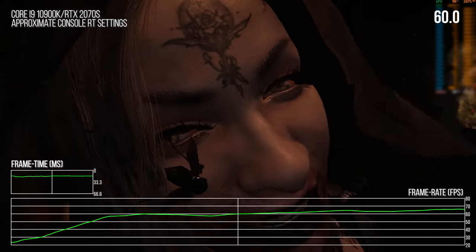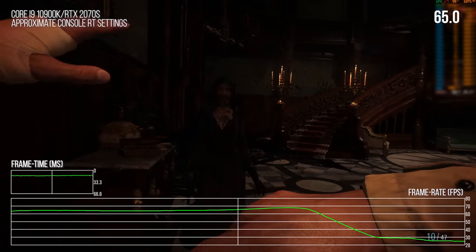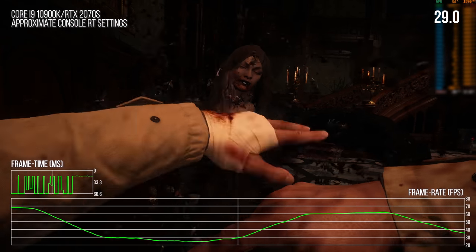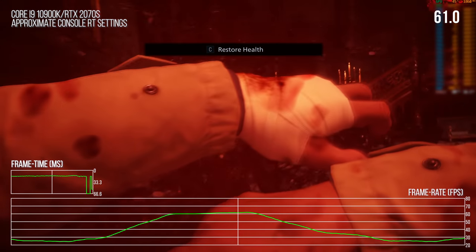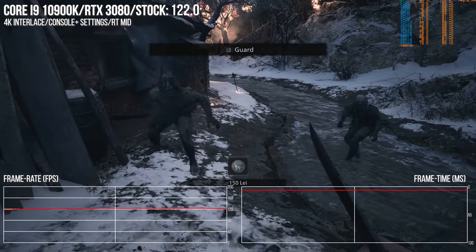Alex tested here with an RTX 2070 Super, but I've confirmed the same thing happens on an RTX 3080. With the combat animation stutter, Alex was running at 4K 60 with V-Sync enabled, but I actually tested everything with V-Sync off with performance fully unlocked to see the full extent of the stutter, and it's actually a fair bit worse.